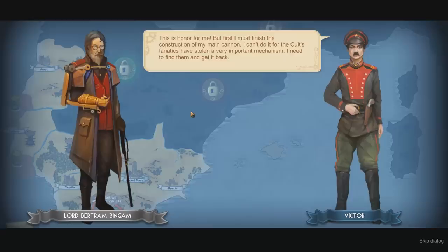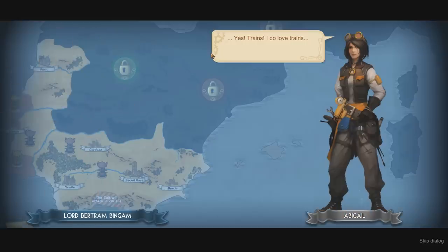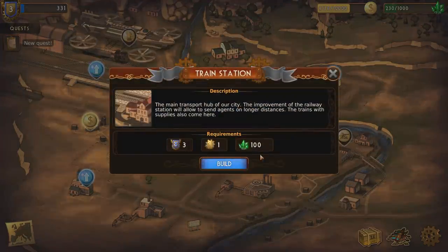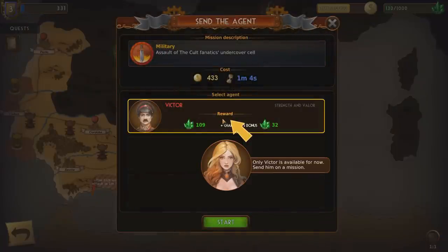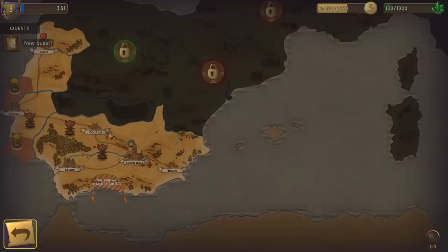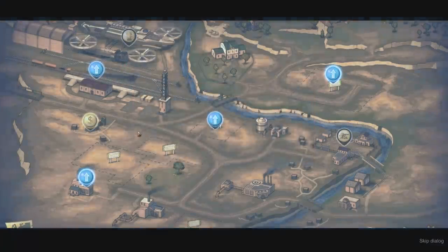We've got a bunch more buildings it probably won't let us build right now. I've asked Victor to join our team — he will execute artillery support for us. This is an honor for me, but first I must finish construction of my main cannon. The cult's fanatics have stolen a very important mechanism — I need to find them and get it back. I believe this is the perfect time for building a train station. There are three types of missions: diplomatic, spy missions, and military — these kinds of missions let us get Ethereum. This definitely has to be a phone game — like, why would they give you those timers if it's not?